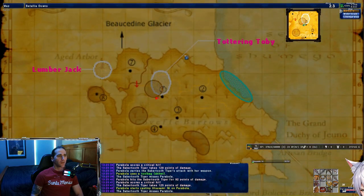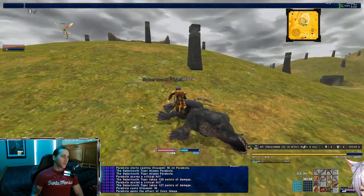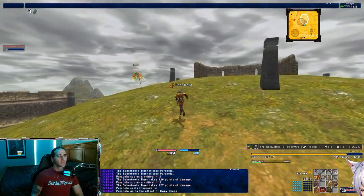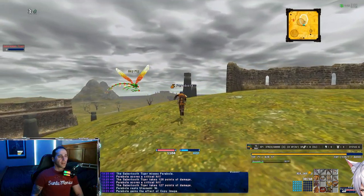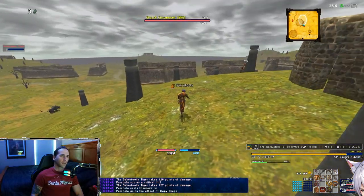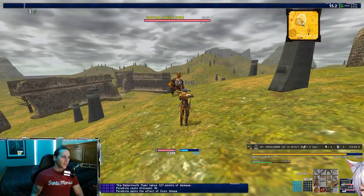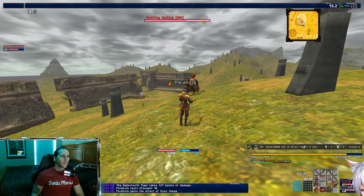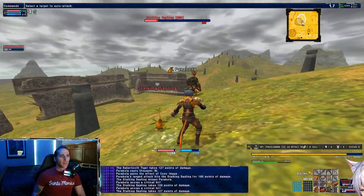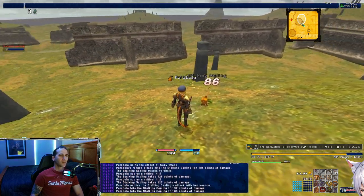There's also a fun little NM over here called Tottering Toby — that's the position we're at, by the way. This farm is gonna roll around like a loop. There's also the NM I mentioned, and this is the placeholder for it — it's number 99. So if you want to get yourself maybe an extra 10-20k gil from the Stumbling Sandals, if you ever happen to find a buyer for them, this is definitely where they spawn. Tottering Toby spawns off of that dude.